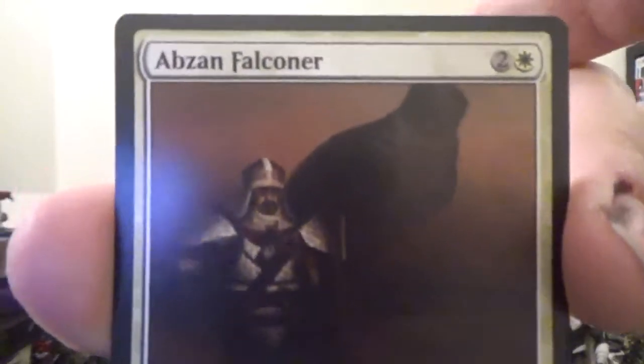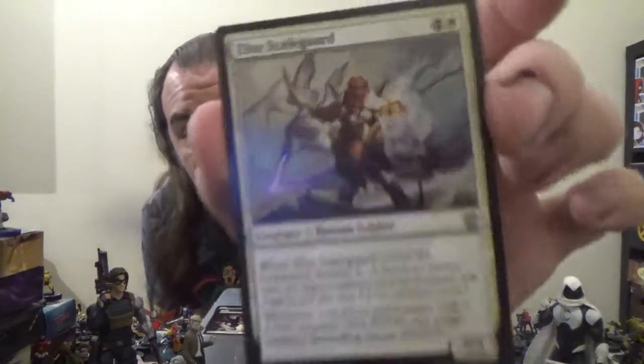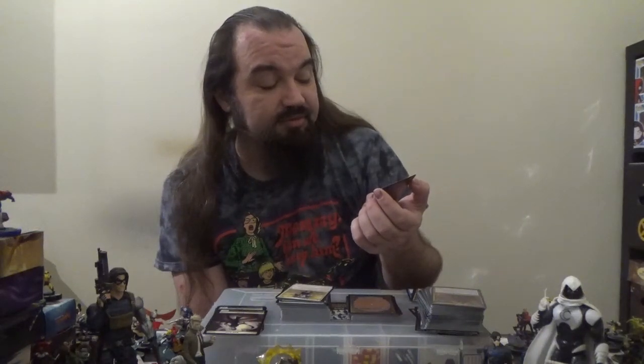Next up, we've got Abzan Falconer — a 2/3 Human Soldier for two colorless and one white, also with the Outlast ability for one white. Creatures you control with a +1/+1 counter on them have flying. Next up, we've got Elite Scaleguard — a 2/3 Human Soldier for four colorless and one white. When it enters the battlefield, bolster two: put two +1/+1 counters on the creature with the least toughness among your creatures. Whenever a creature you control with a +1/+1 counter on it attacks, tap target creature the defending player controls.